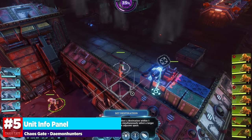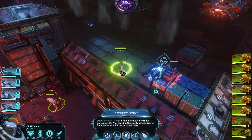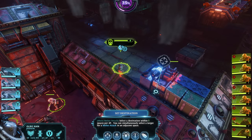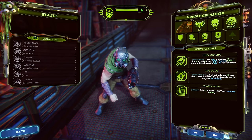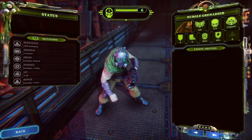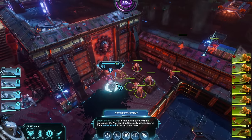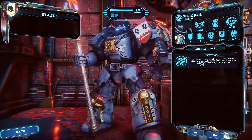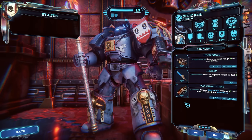The unit info card is our next tip and it's a pretty big one. The game does instruct you on how to find it, but it doesn't really go through the nuances. If you hover over any enemy or friendly unit, you'll see a little 'I' icon. You can also press I on the keyboard to bring up the unit info card. This is where you get a ton of really important information: active abilities, passive abilities that are currently active, and auto abilities — abilities that trigger when certain conditions are met. For example, on my Justicar's auto abilities, when an enemy moves adjacent to this unit, they have a 25% chance to be struck automatically.